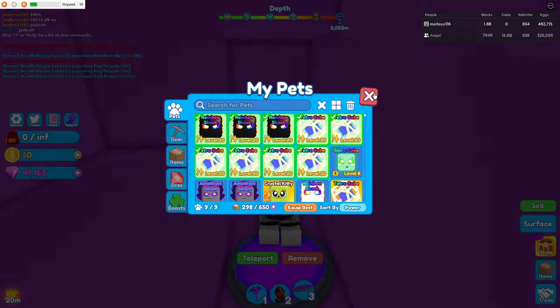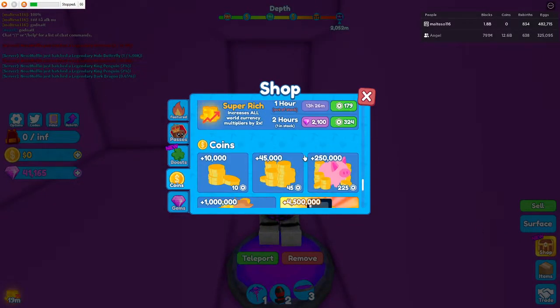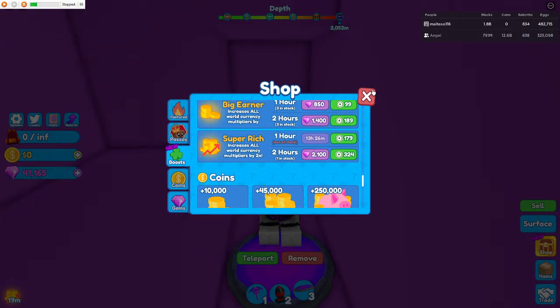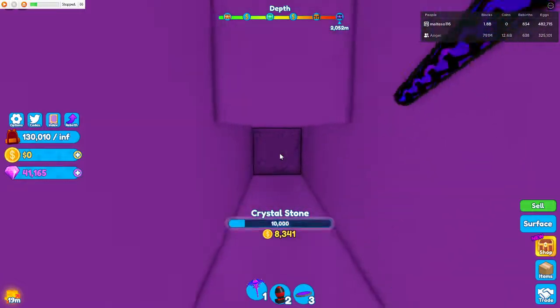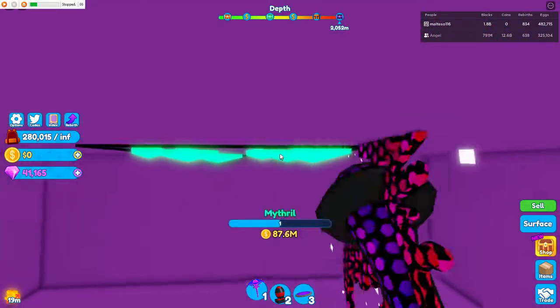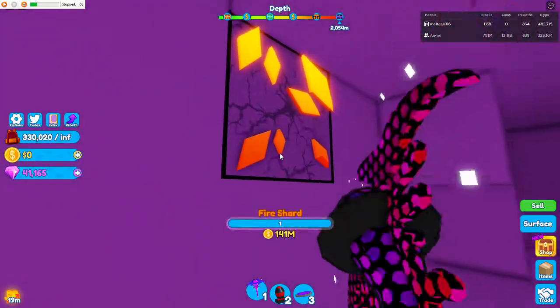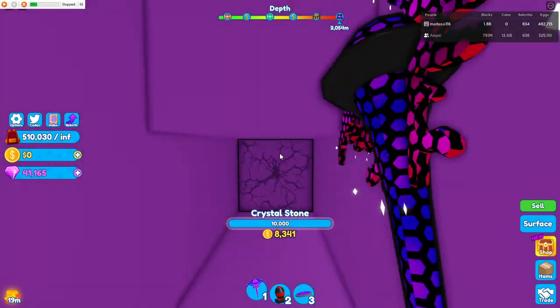How you get boosts is basically just go to the shop, then boosts, and here you can buy them. They're pretty expensive, but they're really worth it, for me at least. This is literally how I rebirth — I just go like this and take every single ore. It's not much more than that. It's just how I'm doing it and trying to get as good pets as possible.